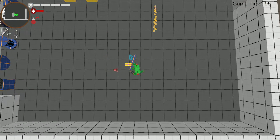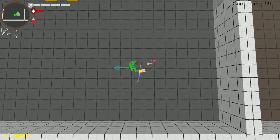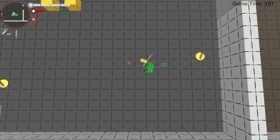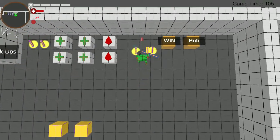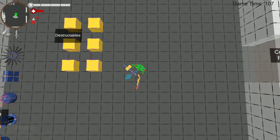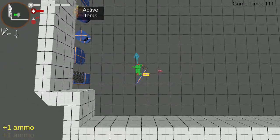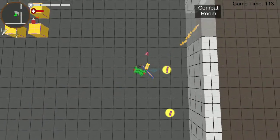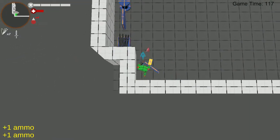So the first mechanic is your crossbow. You can fire it off and fire your bolts. They spawn a pickup that you can then go pick up. The only way you can regain bolts is by picking them up.